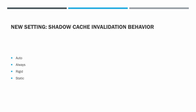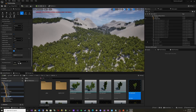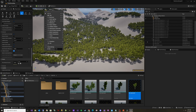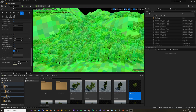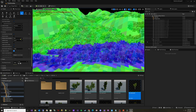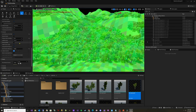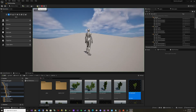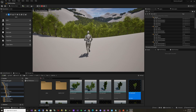Auto is the default and functions the same as Unreal Engine 5.2. In our case, we want Rigid. With the Rigid setting, World Position Offset will not invalidate the VSM Cache, but anything else will. Static is similar to Rigid, but also won't invalidate the VSM Cache when there are transformations. Always does what it says — it always invalidates the VSM Cache. Always is a special setting you would use if you build a custom system that moves your Foliage without the engine knowing it, and so you have to tell it to always invalidate the VSM Cache.